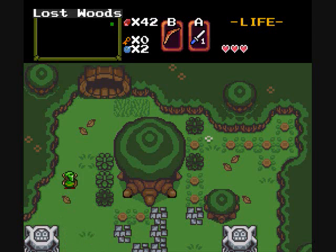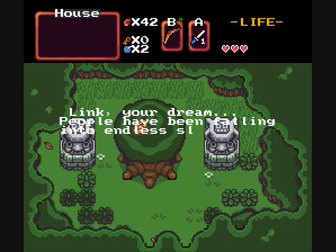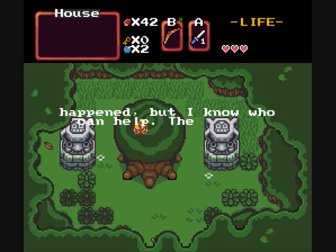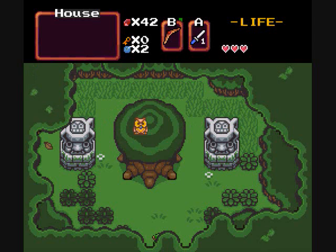I'm not risking my life on that. So, what do we got here? Link! Your dream. People have been falling into endless sleep since you entered the Deku Tree in your dream. I do not know what has happened, but I know who can help. The dream eaters who live in the far west know everything about the dream world. You must journey to them. There is a secret path in the south west corner of Kariko Village.